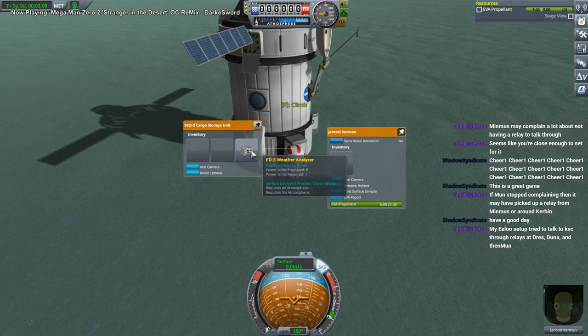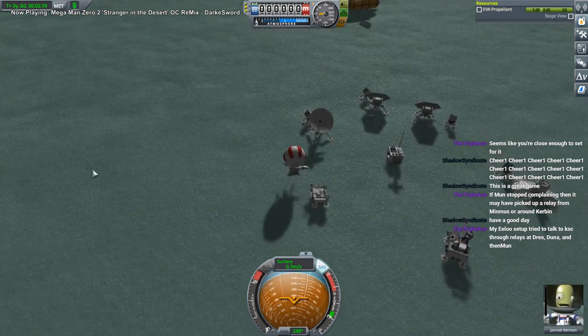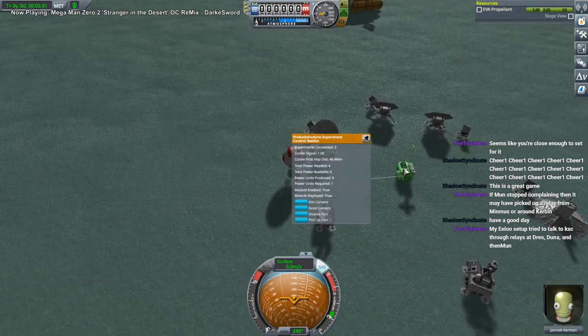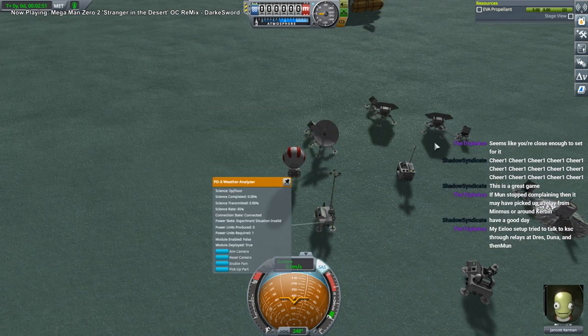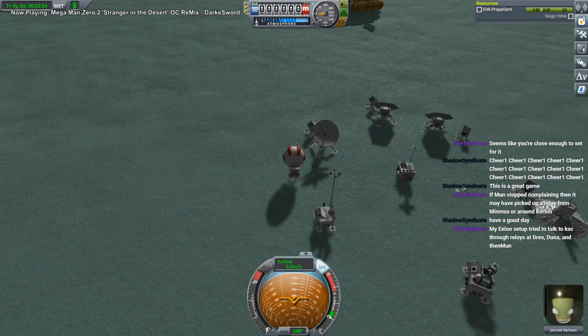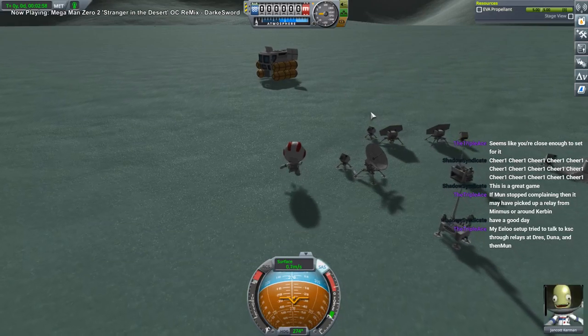And now the completely useless weather analyzer. Power available: 6. They all should say they're happy, powered, and connected. That one is in an invalid situation though.